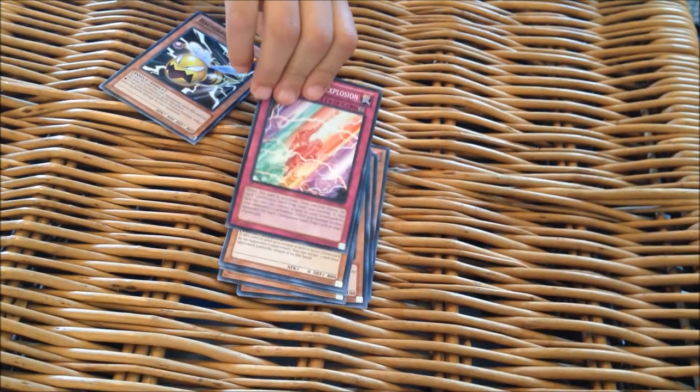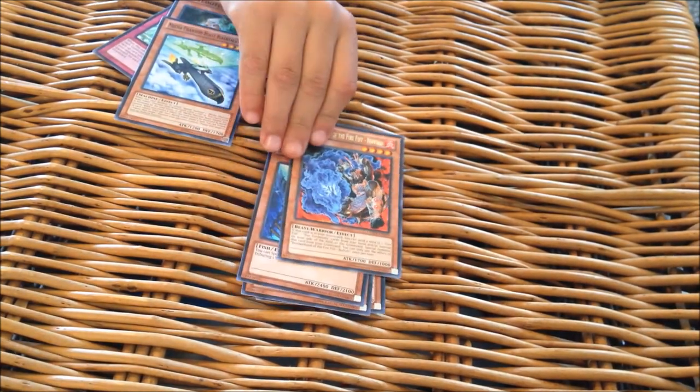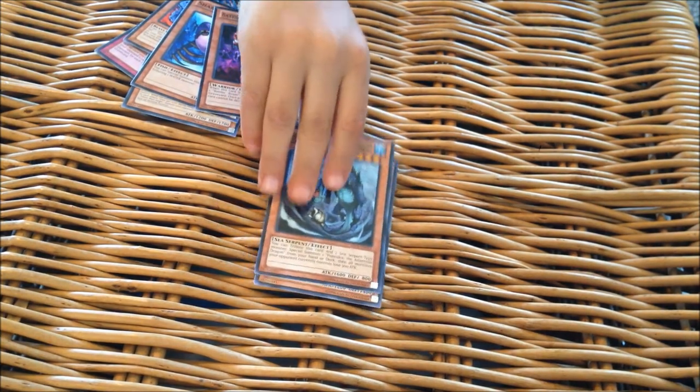Next, our second Lord of Tachyon Galaxy pack. Whenever you're ready, go through those. Five Brothers Explosion. Dota Doten Goo. Mecha Phantom Beast Black Falcon. Brotherhood of the Fire Fist Buffalo. No Hollow out of this one. Shark Racken. First three packs, first three Hollows — that's crazy though. Battle and Boxer Headgeared. Legendary Atlantean Trident. And Battle and Boxer Sparer. Still a good rare there with the Buffalo.